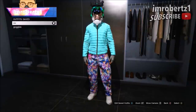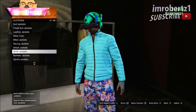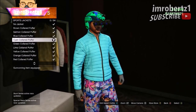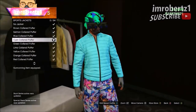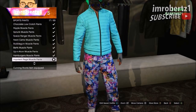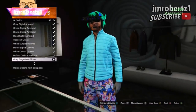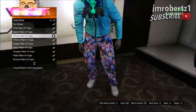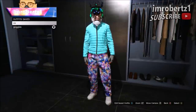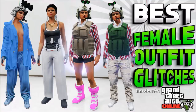Now to complete this outfit I'll be going to the clothing store because a viewer said the wardrobe is too complicated to make outfits. Go to tops, sports jackets and pick the cyan collared puffer. Now go to pants, sports pants and pick the impotent rage muscle pants. Now go to gloves and pick the gray fingerless gloves. Now go to sneakers and pick the white plain high tops. I call this outfit AB6.